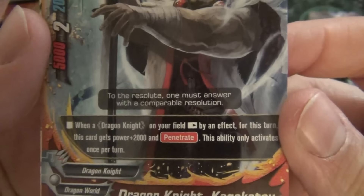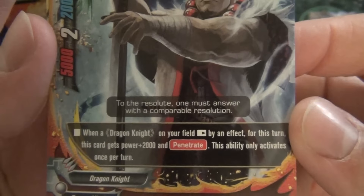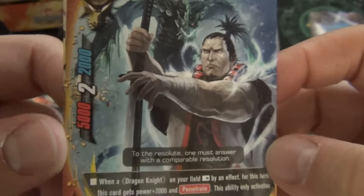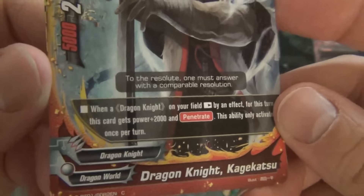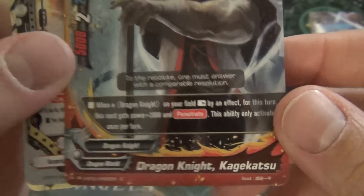Dragonite Kagekatsu: when a Dragonite on your field rests by an effect, for this turn this card gets plus 2 and Penetrate. This ability only activates once per turn. Size 2. Reading that, I was hoping it's a size 1 to be busted, but it's not bad. It's not even a Shinsengumi or anything.